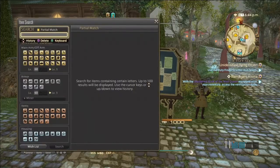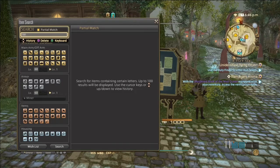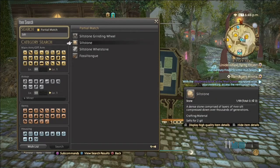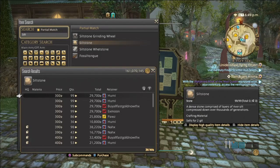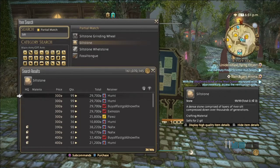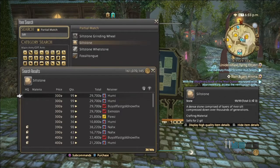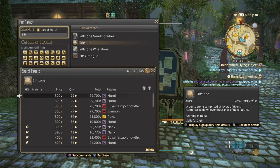The first stone we're going to look into is siltstone. Siltstone is used to make siltstone whetstones, and these are for starting around the silver gear, mostly accessories, which is around level 30 — halfway through the leveling process. As you can see here, they're pretty well priced at 300 Gil for one.